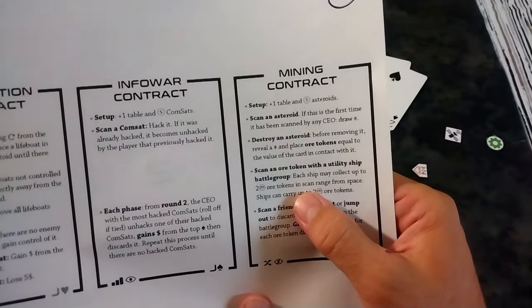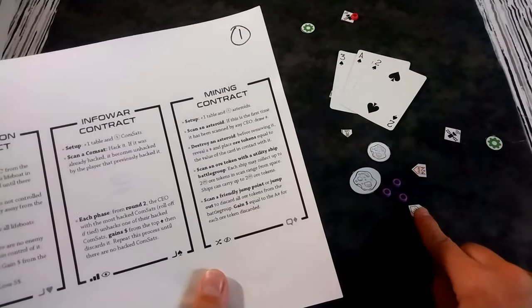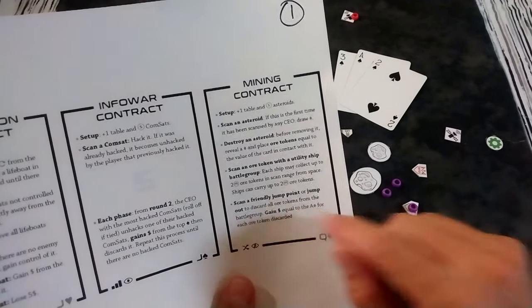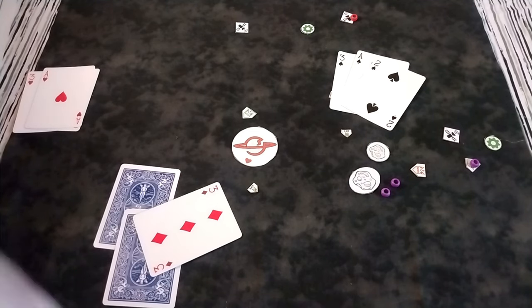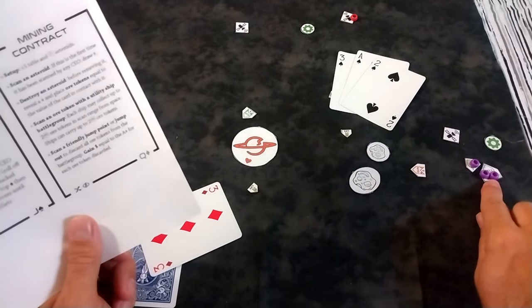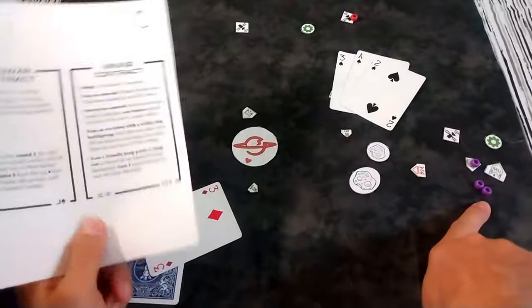Each ship may collect up to two mass ore tokens in scan range — this is where utility ships come in. A light utility ship is mass 1. When the light utility ship scans the ore, you put the ore on the utility ship. If you then scan a friendly jump point, you gain dollars equal to the card's value — worth 2 credits for the ace. A medium utility ship can take two ore tokens. Get it back to the jump point and jump it through, and you've earned 4 credits — and that's pretty much the mining contract.